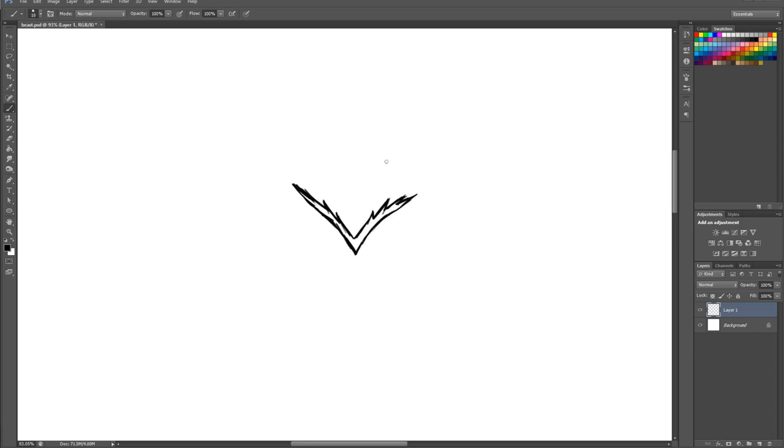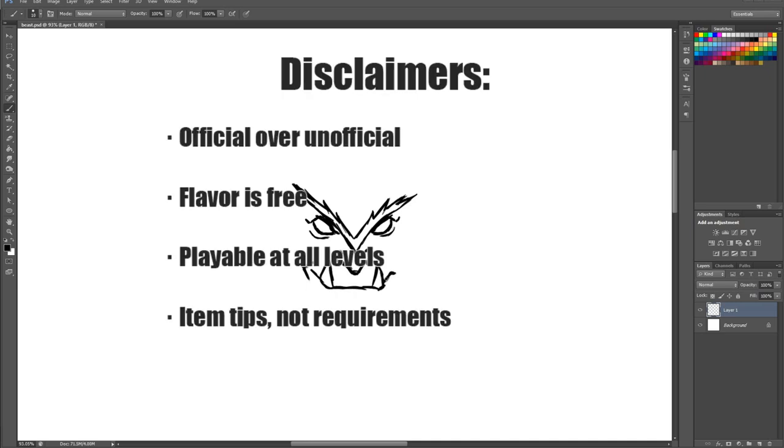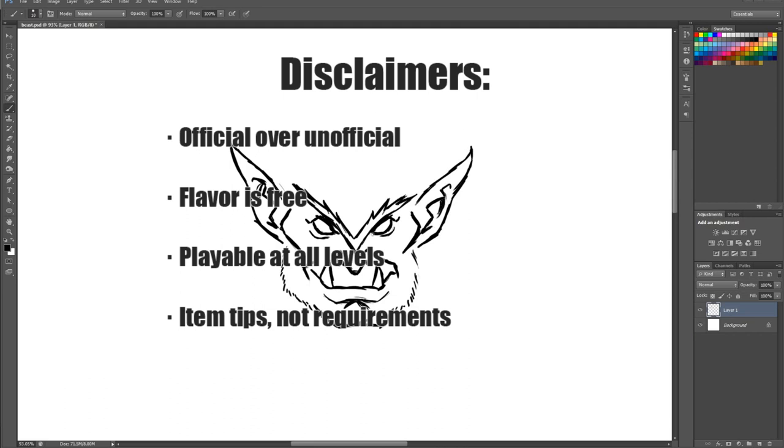My name is JayzaDragon, and welcome to my build guide series where I will explain how to build the X-Men as playable characters in 5th edition Dungeons and Dragons. This video is timestamped so you can skip to where you need, with a link in the description for the written version. My disclaimers are as follows: Official, third party, UA, homebrew — in that order. Mechanics over description. Flavor is always optional. Builds work in every tier of play. And lastly, magic items are not requirements for a build to work.